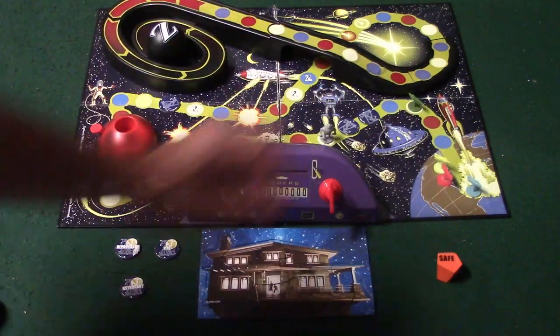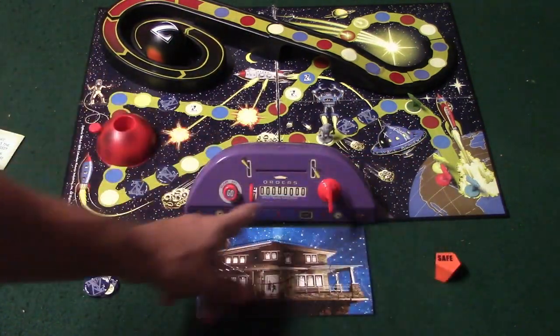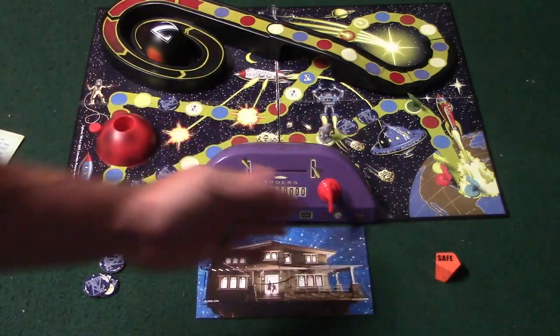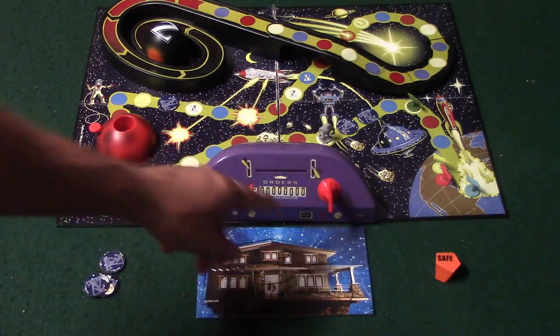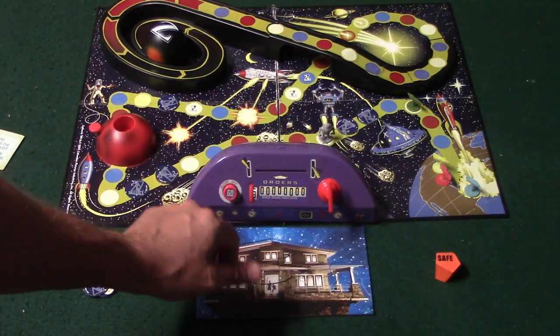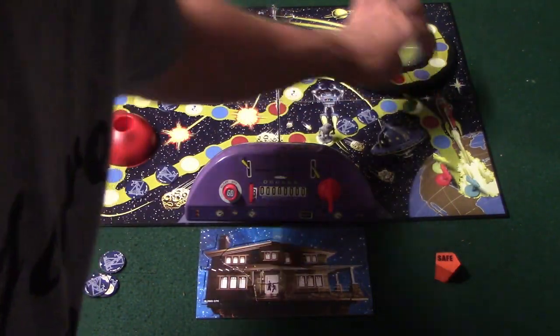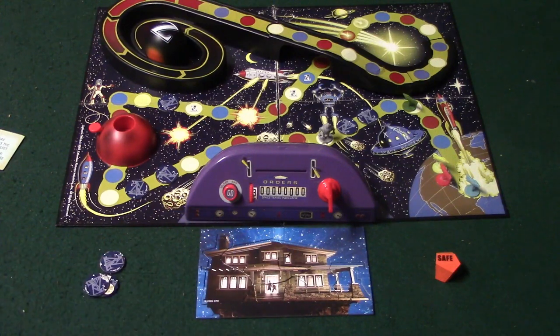You'll be stuck in Saurus 3 until somebody rolls an even number, and when that happens you'll simply use the ship and lift off and continue moving along the board. You also have your spaceships, which you move with this little spaceship bridge. You'll spin the spinner here, and whatever you spin you'll move your ship that many spaces — it goes all the way up to nine.